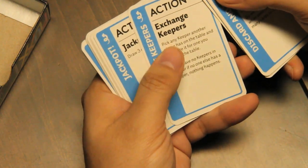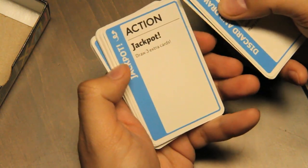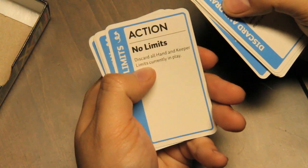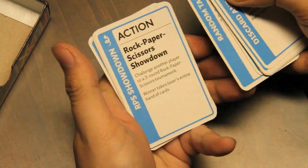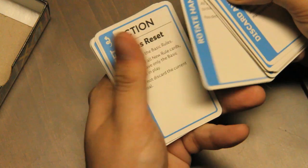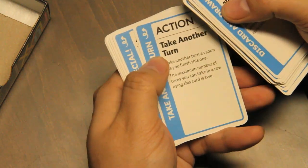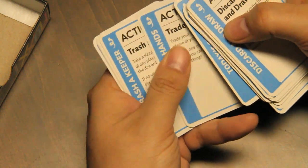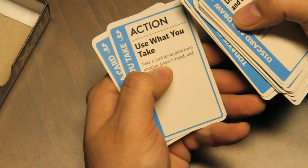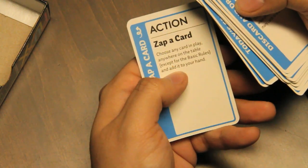Everybody gets one. Exchange keepers: pick any keeper another player has on the table and exchange it for one you have on the table. Draw three extra cards. No limits: discard all hand and keeper limits currently in play. Rotate hands: all players pass their hands to the player next to them — you decide which direction. Rules reset: back to the basic rules. Steal a keeper. Take another turn. Trade hands. Trash a keeper. Trash a new rule. Use what you take: take a card at random from another player's hand and play it. Choose any card in play anywhere on the table, except basic rules, and add it to your hand.